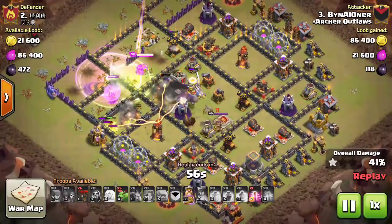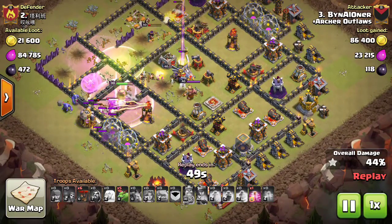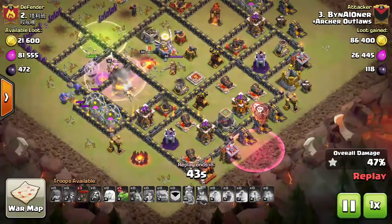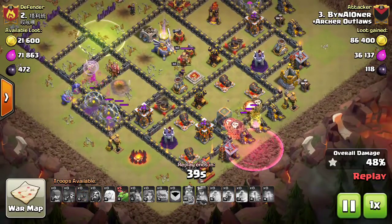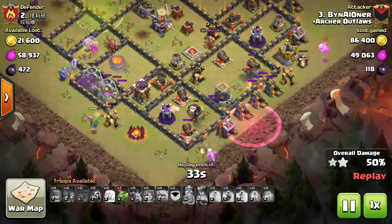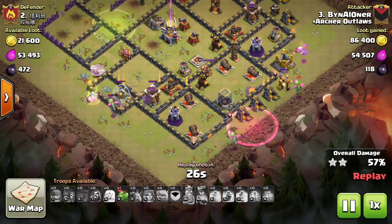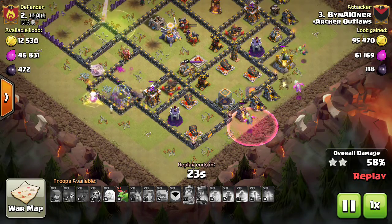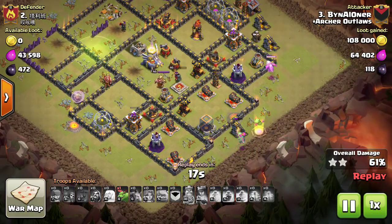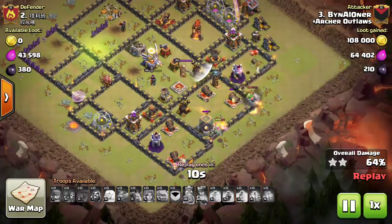Bowlers get into the core, the queen is still working up top. The Barb King pushes through the wall and takes out the Inferno Tower. He drops a haze to get five baby dragons and six loons in to take out the bottom point defenses, then trails in the baby dragons while everything is spread out. Bowlers have healers on them for extra work, and the baby dragons pick off key percentage while the Eagle Artillery slowly charges up.